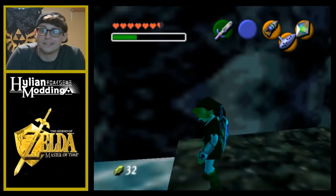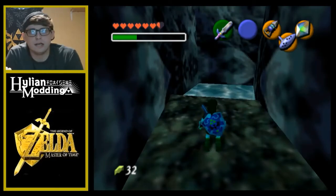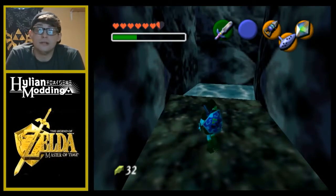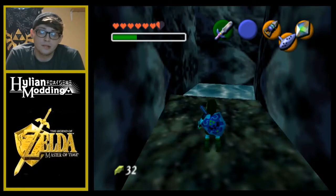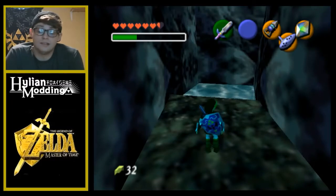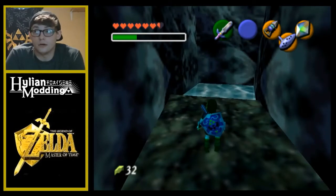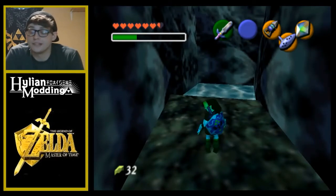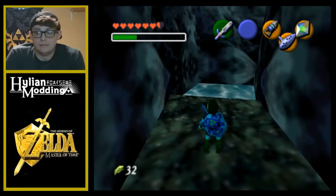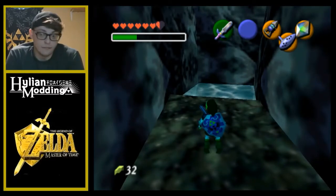Hello everyone, I'm Nate Asher and welcome back to Let's Play The Legend of Zelda: Master of Time. I had a question — I don't remember if it was a comment or on my Twitter — but someone didn't know what the green bar was up at the top underneath the hearts. I try not to over-explain things because if you're watching a ROM hack, this assumes you already have a basic understanding of Zelda and its mechanics, or at least have played Ocarina of Time, which this game is a mod of.